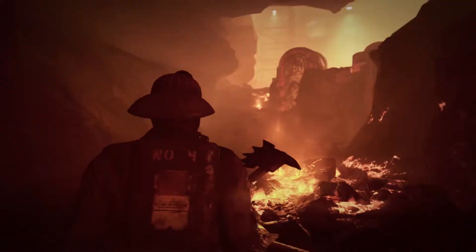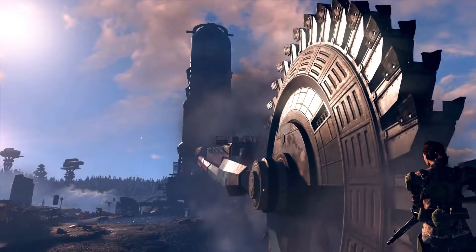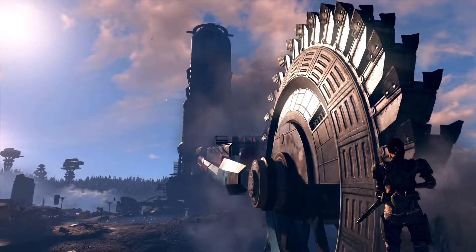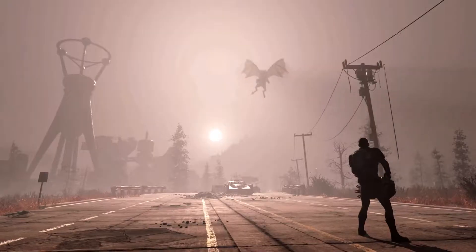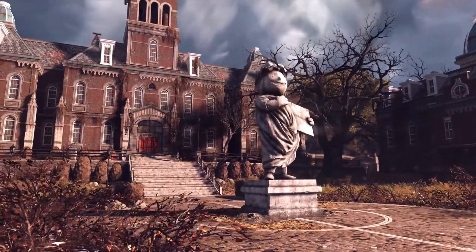It contains a full-scale wearable Power Armor helmet, canvas carry bag, glow in the dark world terrain map, 24 collectible Fallout figurines, a steelbook case, in-game items, and access to the Fallout beta. This edition costs $200 and is available to pre-order now.